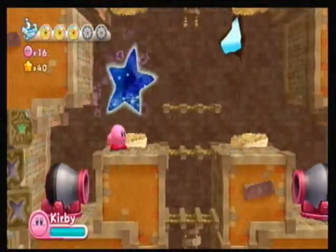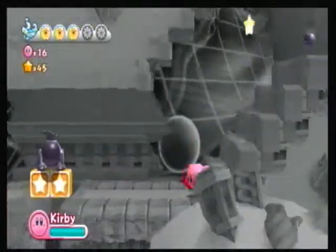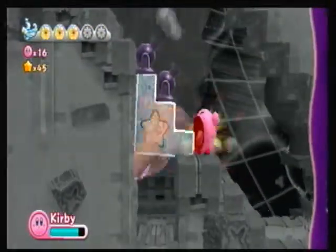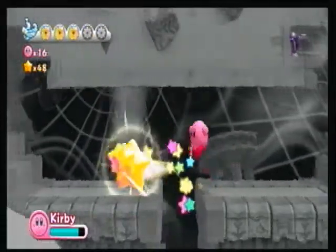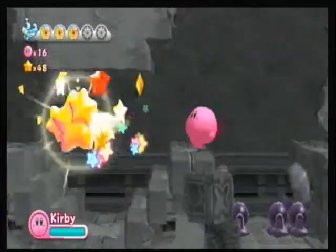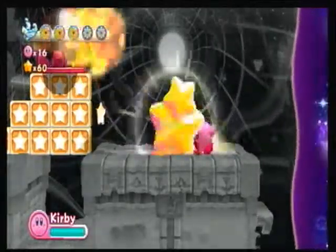Now you can see what happens if you die in the dark matter world — you get sent back out of the star. If you want to go back in, you have to redo the first part of the dark matter world to get to the Sphere Doomer again. It's really annoying. I'll try not to die as often later on in the game — though later on it gets really, really irritatingly annoying.